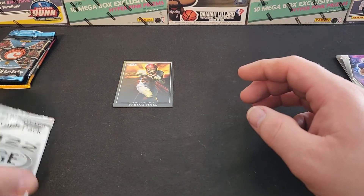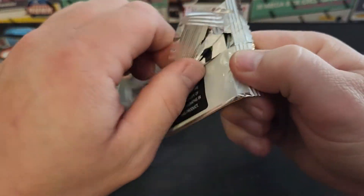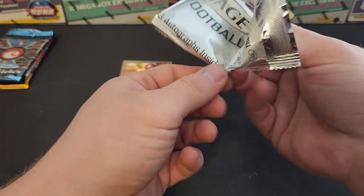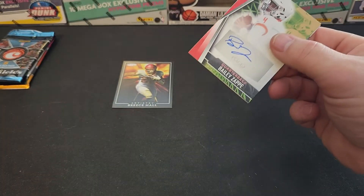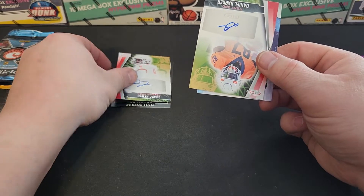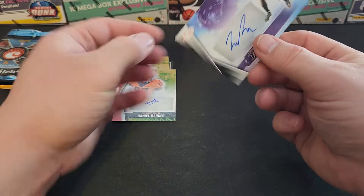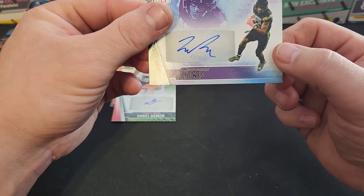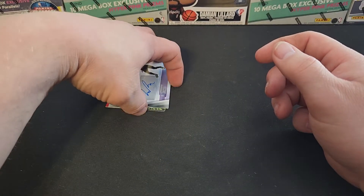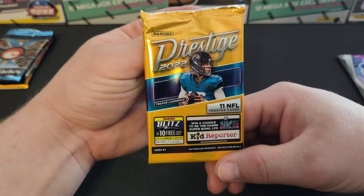Let's do the Sage autograph pack. Oh, Bailey Zappe right there on the front! They're all autographs — wow! Daniel Barker and Jerry Jones. Three cards, all autos.